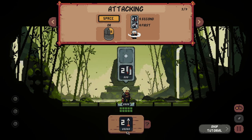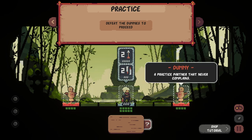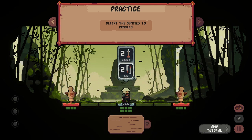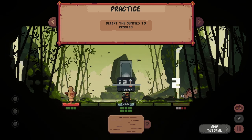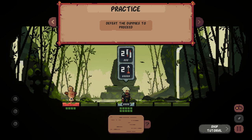Space or right click. First, second. Okay, so first we're knives, then we're arrows. Defeat the dummies to proceed. Toggle info mode. Practice — a partner that never complains. So what are we doing? Are we attacking? I right click to attack. This tutorial is a little short on info.